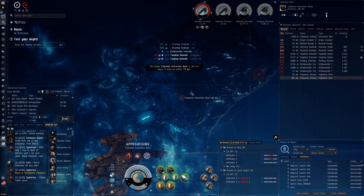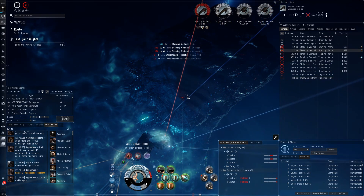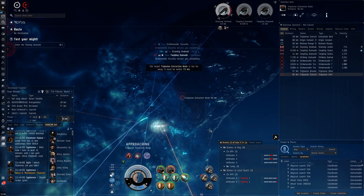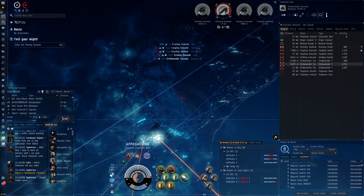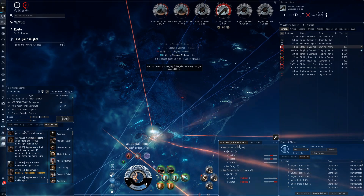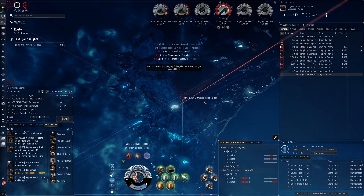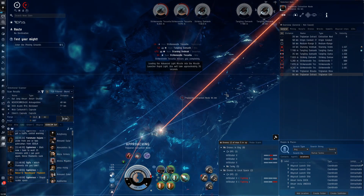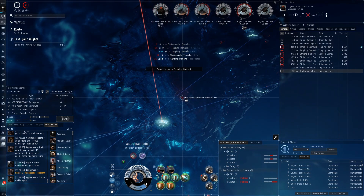Triglavians have really powerful neuts, and I even think they had stronger neuts before they were nerfed. The first time I died in the abyss was actually to a neutralizing triglavian wave — I was in a T3 firestorm in a passive Gila. The passive Gila doesn't rely too much on cap but it does need some cap for the adaptive invulnerability fields. They neuted so hard — I think this was before the starving red maxes were nerfed, if they were nerfed at all. Please let me know in the comments. In firestorms you don't have the good cap boosts you have in electricals, so my capacitor was not great.